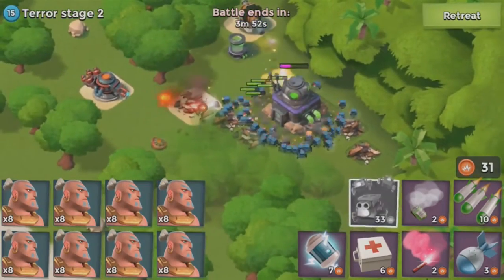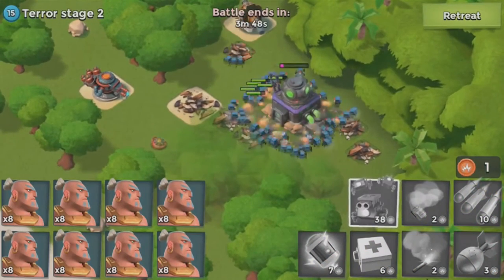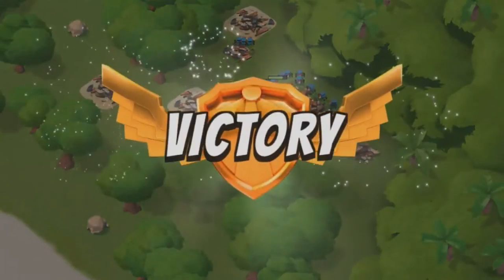I was scouting the base to count and see if it was speed-runnable because I wanted to speed run so bad. It needed to be a low HQ and you get the first free Doctor Terror stages down with artillery in order to even have a chance for the speed run, but stage two wasn't possible.